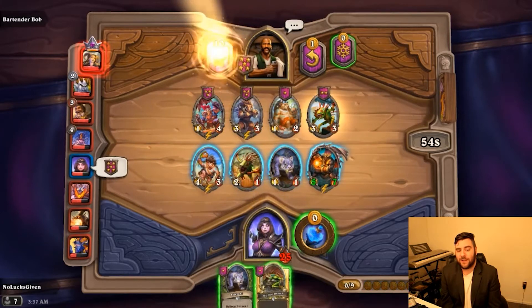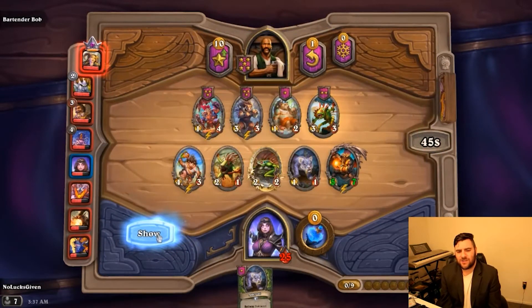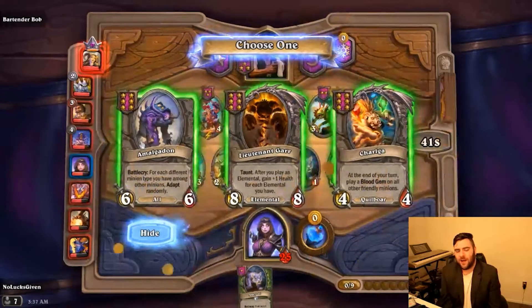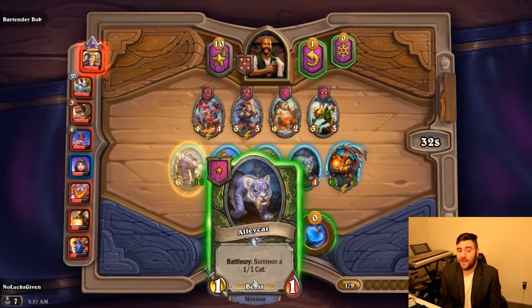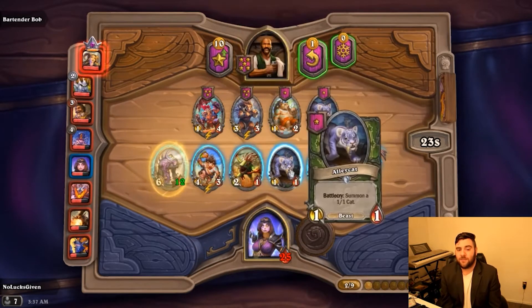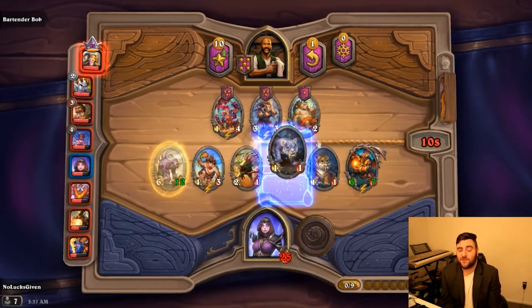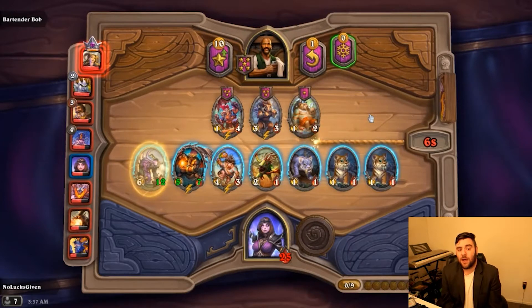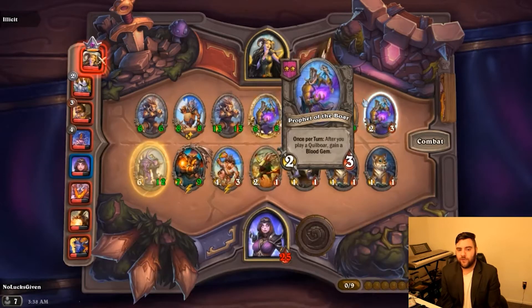I'm going to grab an upgraded Murloc token and a tier 6 unit, but none of these things are super great for me right now. Amalgadon is fine — I'm just going to throw out the Amalgadon for stats. I get Divine Shield so I can make this a perfect Amalgadon and give it Poisonous at some point, since Poison Fin is still in the game. The big thing about the Amalgadon is it will bump the Razor Gore, and if I can get a Poison Fin we can have a Divine Shield Windfury Poison minion.